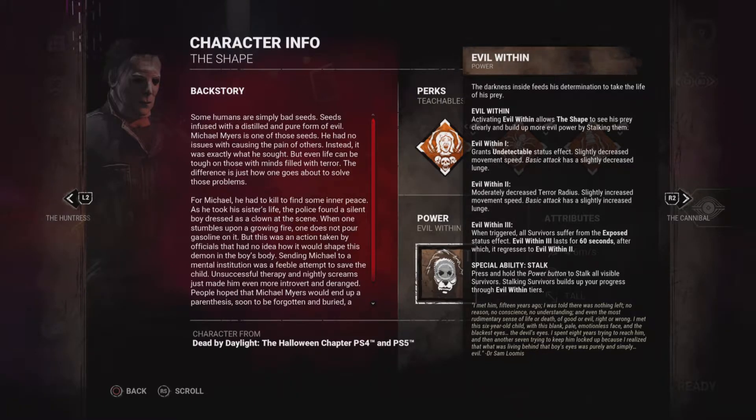Evil Within 3 is the max tier you can get. When triggered, all survivors will suffer the exposed status effect, which means they're all one-shot. This lasts for at least about 60 seconds, and with add-ons you can make that longer.